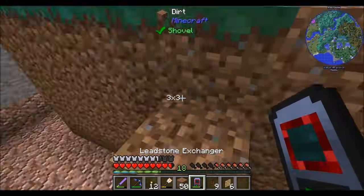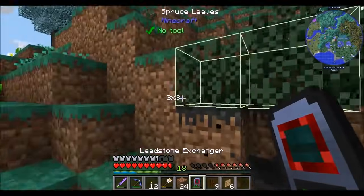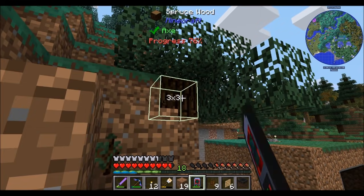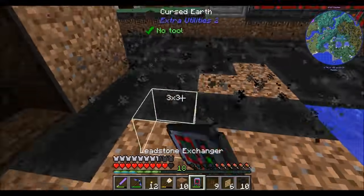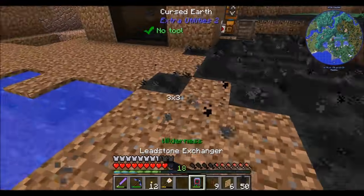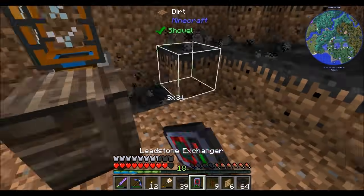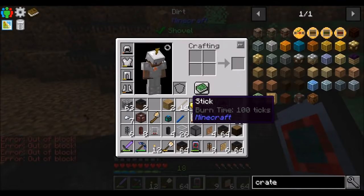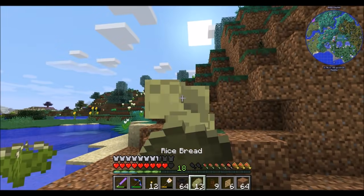Mobs that are spawned on cursed earth are nasty — do yourself a favor and don't derp around at night because you will get killed. They have increased speed, increased damage, and all kinds of other buffs that are terrible and awful. I've now got about six stacks of cursed earth — cool and exciting. Let's turn off the light and make it a dark room. Now it's dark in there, so mobs should spawn pretty quickly and immediately get killed.